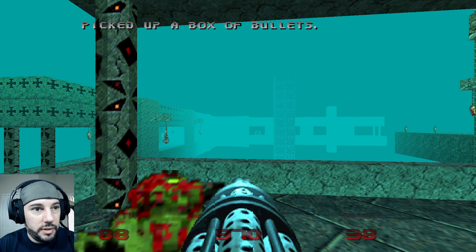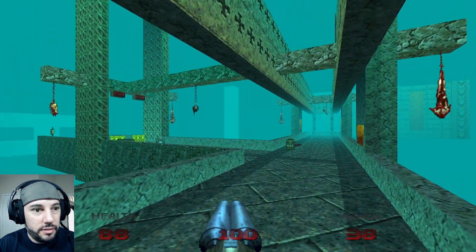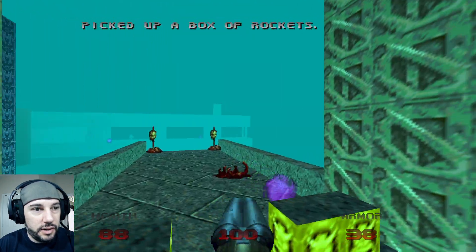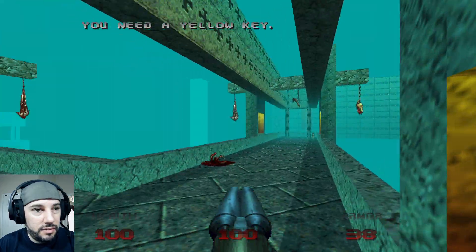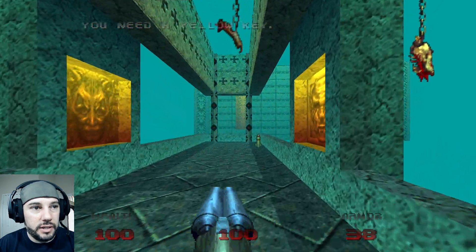It seems like... who's shooting at me? These guys? I don't even think I can hit them from here. Alright, whatever. The yellow key — this is the exit, which we don't want right now. Okay, I need the yellow key for... oh, to drop that. Gotcha.